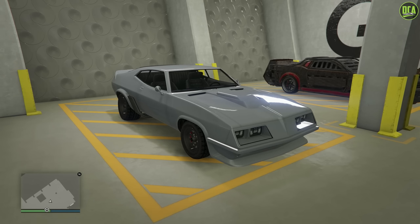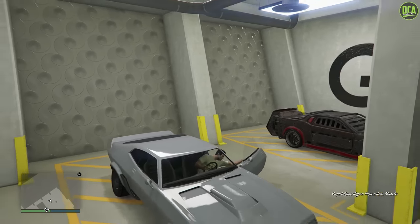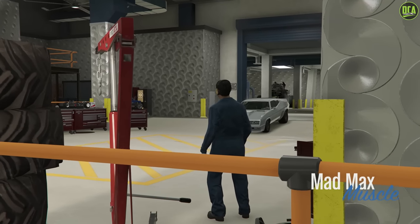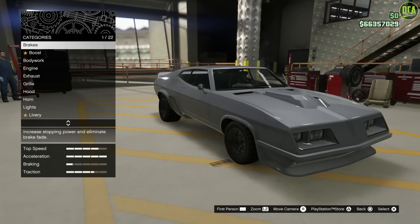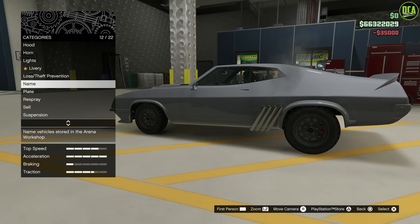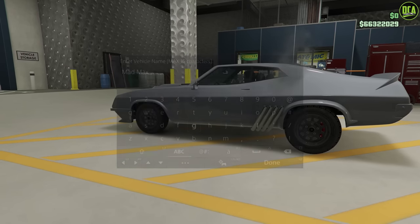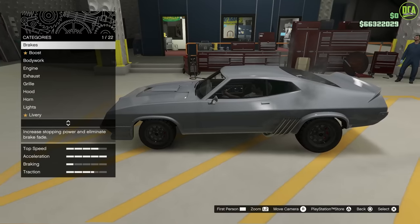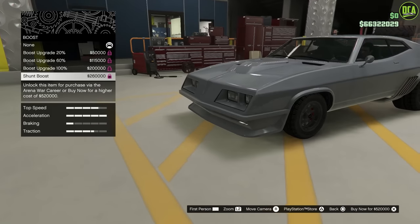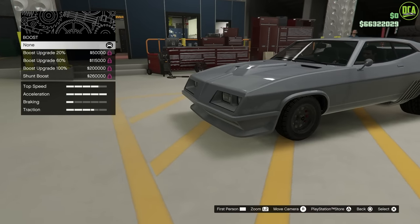Let's go ahead and start the build for the Ford Falcon Interceptor from Mad Max. I named mine 'Mad Max' — you can name it whatever you want in the naming menu; normally it would say Apocalypse Imperator. As usual for these builds, we'll do max performance mods, so I got the brakes. For the boost, the car didn't have nitrous — I think it was depicted as running on nitromethane, which is a different fuel — so I'm going to skip this and save some money.